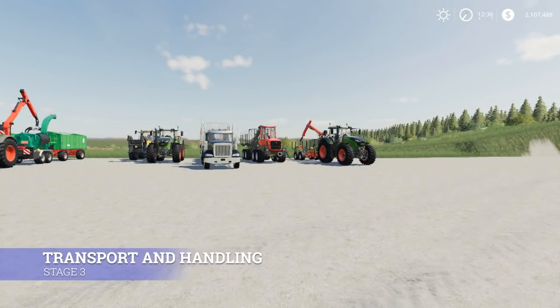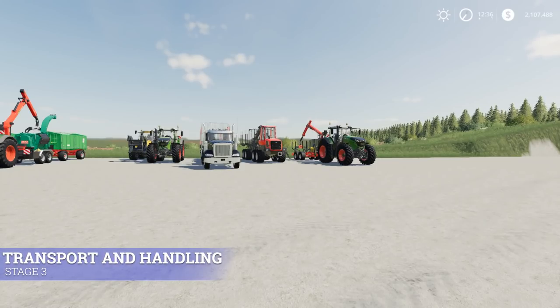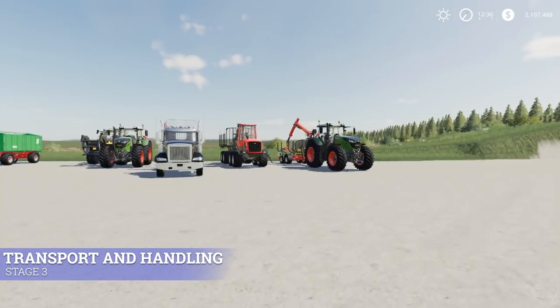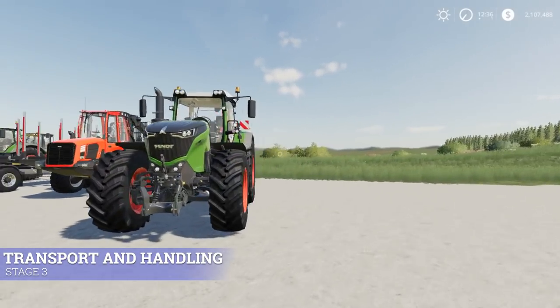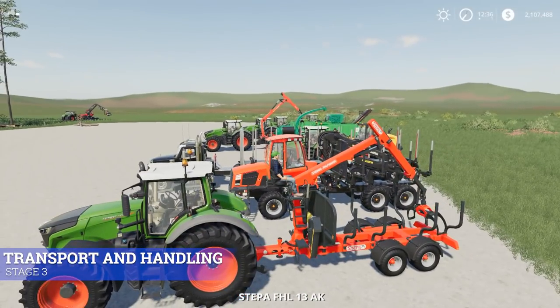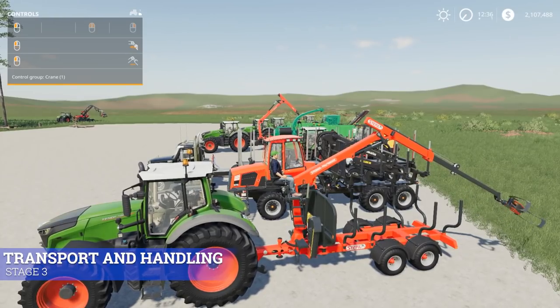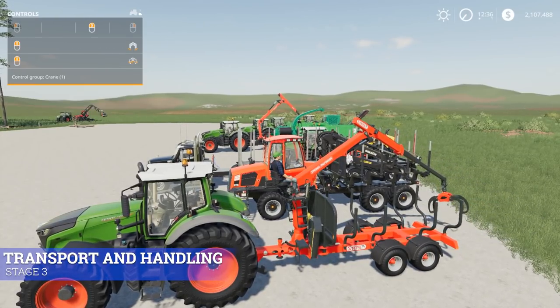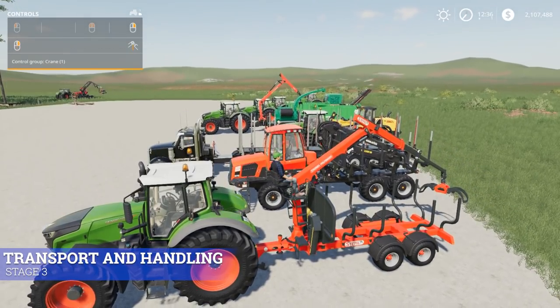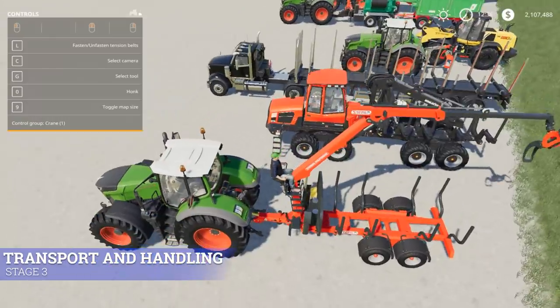Stage three is transport and handling — this one probably has the most different options. One option is a trailer where you operate a crane from the back to pick up logs off the ground. Left mouse button moves it out and around; you can swing side to side. There are many different functions. You could pick logs up and load them this way, though I don't prefer this at all.